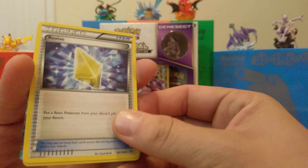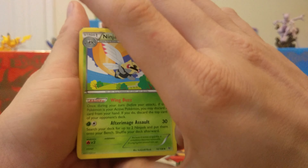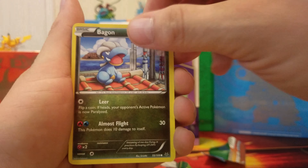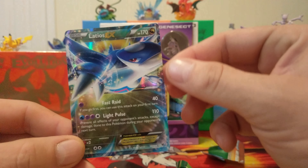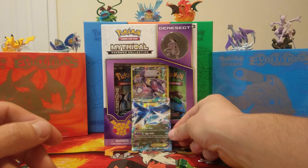First card — I already see something. Revive, Shellgun, Ninjask. There's something there, what it is I don't know yet. Swablu, Pidove, Baggin, Taillow, Electrike, Reverse Holo Baggin — and our Full Art Latios EX! Very nice looking card. We'll throw him up on the board here.